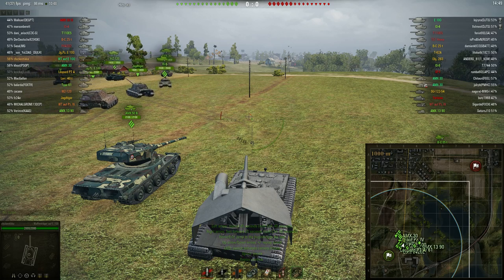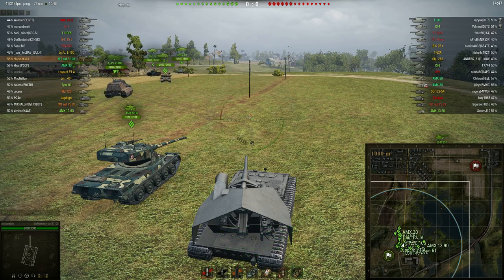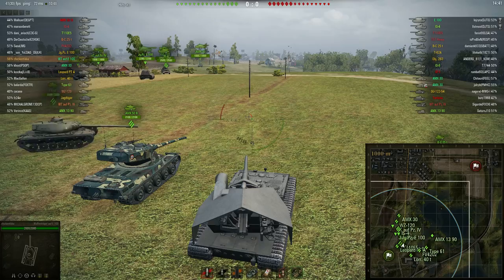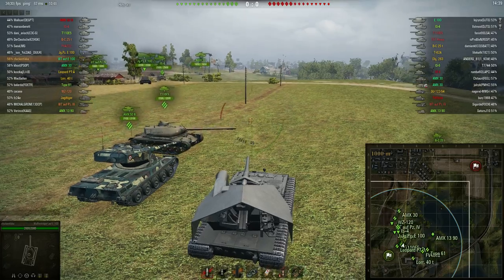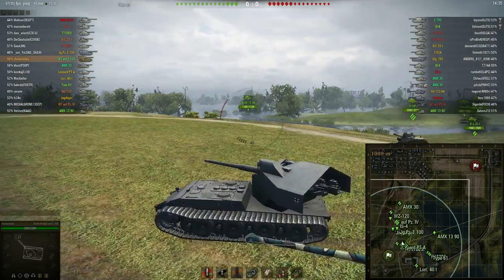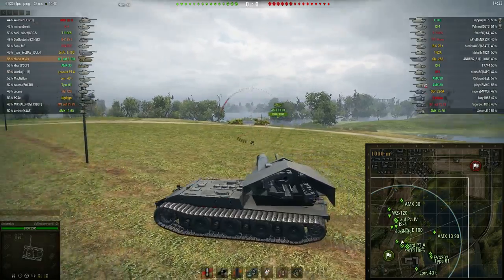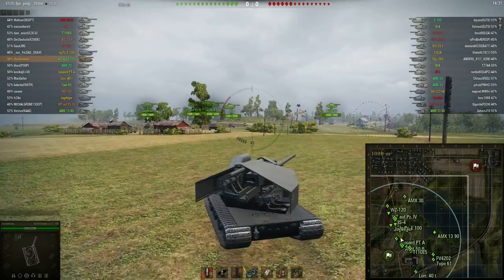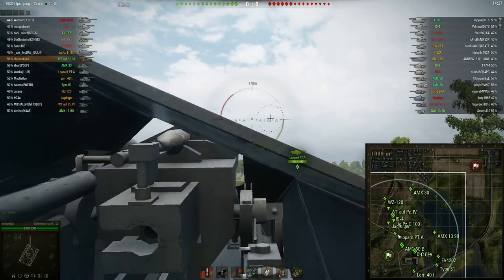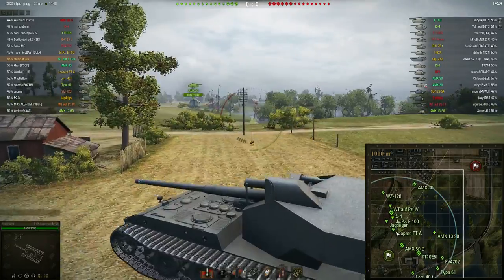Welcome to this video everyone. Today we're going to take a look at the Waffenträger E100. What you need to know about this tank is that it is paper - it has absolutely no armour. I believe even a T1 Cunningham or Leash Tractor will be able to pen this tank in the turret, but do not shoot the hull.